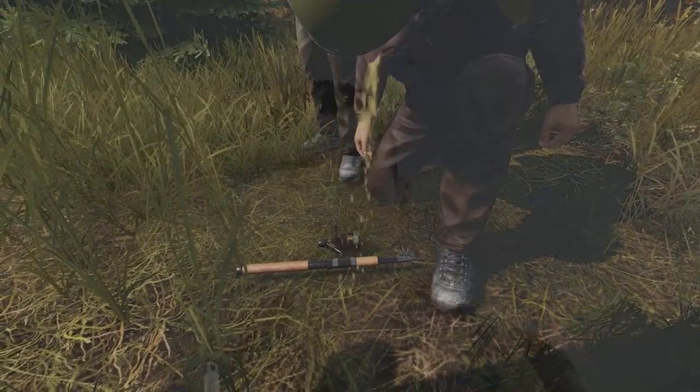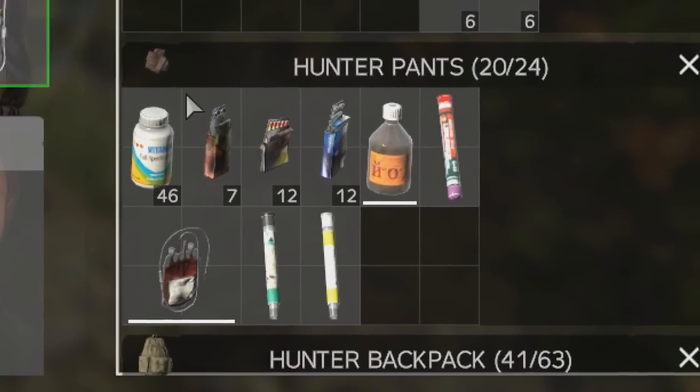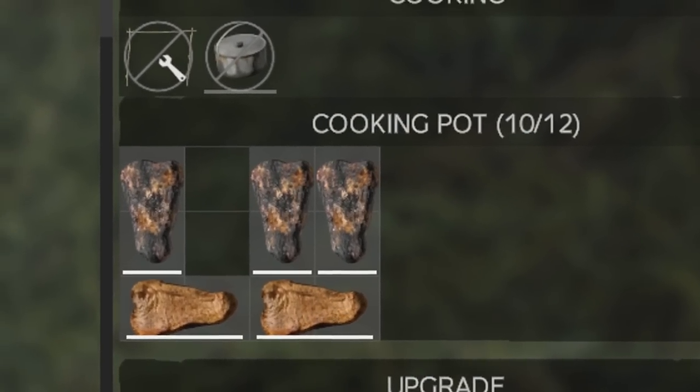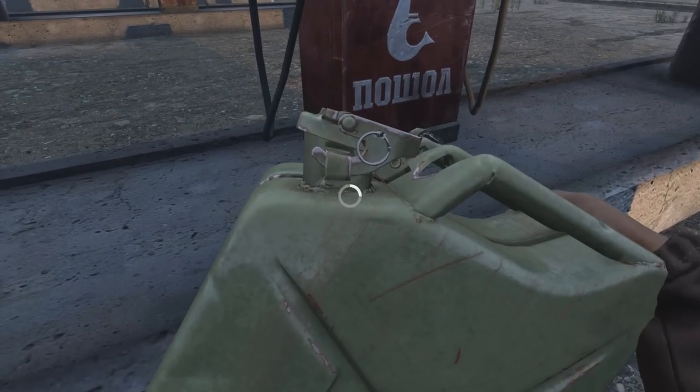Chemical poisoning is one of the most misunderstood mechanics in DayZ, and while it may not be super deadly, it's certainly worth understanding the symptoms, causes and cures, along with how you can currently eat rotten and burnt food without any consequences and survive solely on a diet of water mixed with gasoline. Yummy.